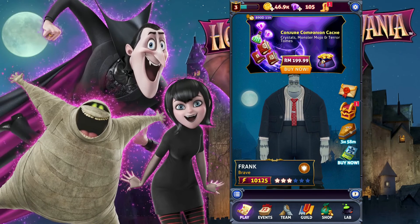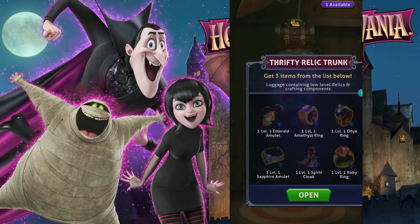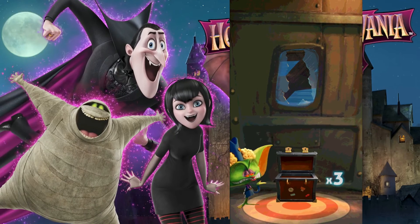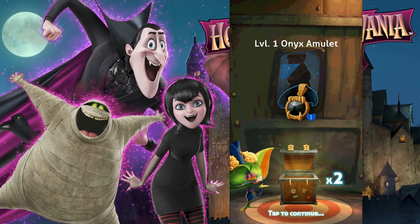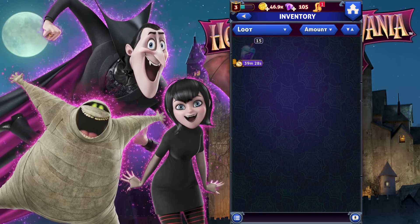There's a new item - a relic trunk. Opening it gives onyx amulet, rainbow ring, and quartz amulet pieces.